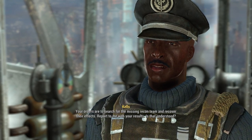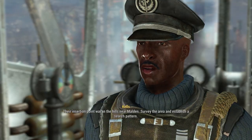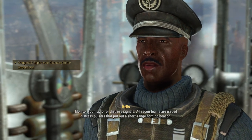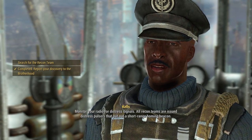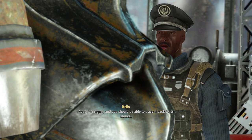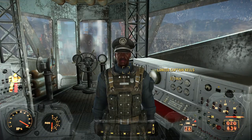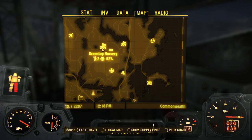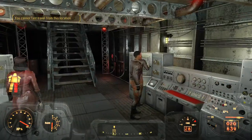Your orders are to search for the missing recon team and recover their effects. Their insertion point was in the hills near Malden. Survey the area and establish a search pattern. Monitor your radio for distress signals — all recon teams are issued distress pulsers that put out a short-range homing beacon. Acquire a signal and you should be able to trace it back to its source. So we've figured something out — search for the recon team. Let's go to Green Top Nursery.